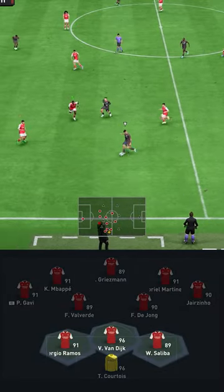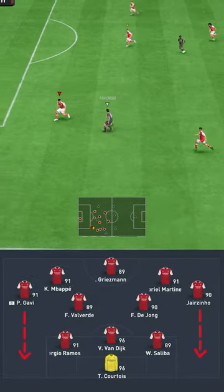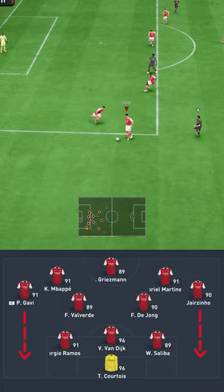In your defense you will have three central backs and two wingers who will join the defense, which will let you fortify your backline and build a wall.